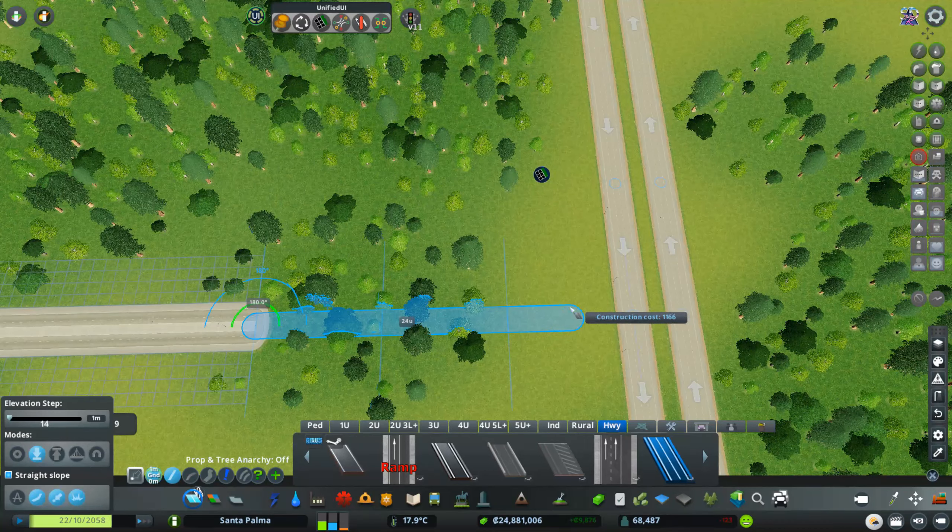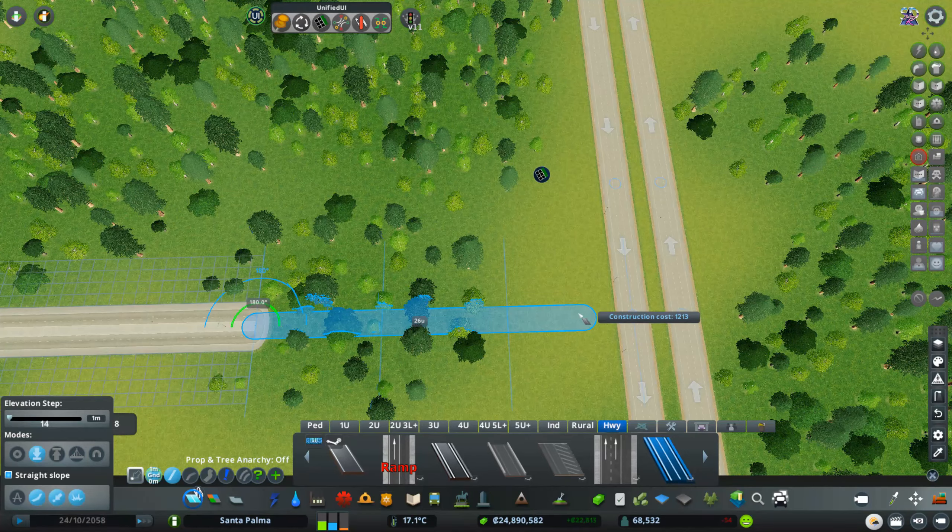What you will need is at least Traffic Manager to put the lane connectors into place and other things. I've put some roads here that we also need: you need a national road, and you need the off-ramps or on-ramps, whatever you want to call them. Now the first thing we need to do is look at this road.